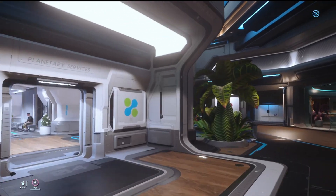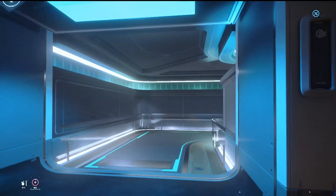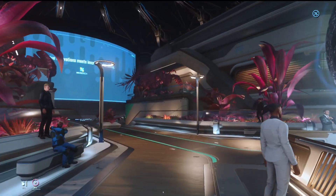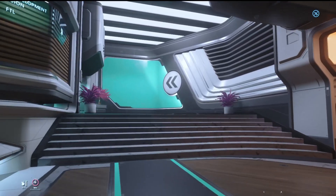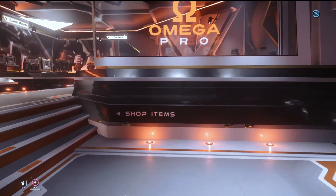To get here, come down through here. Little dining areas. Omega Pro — there she is right there. Let's take a quick look at what else is down here. There's other stuff, but this is the store right here.